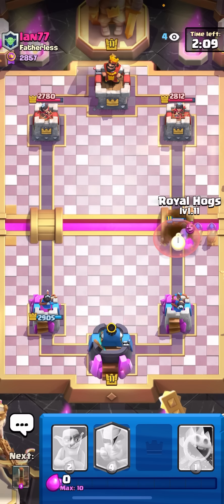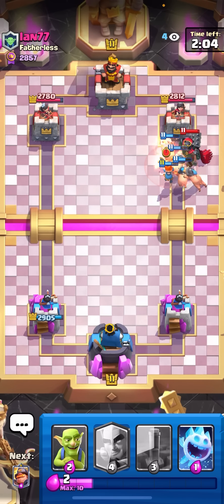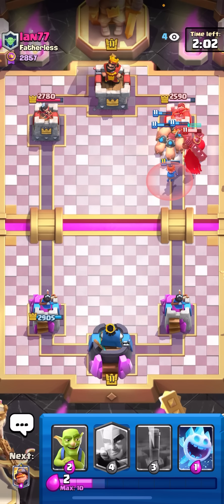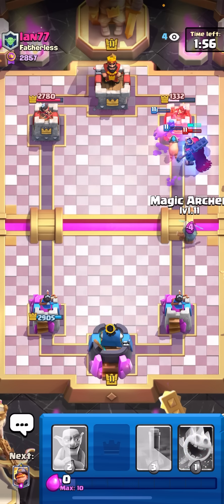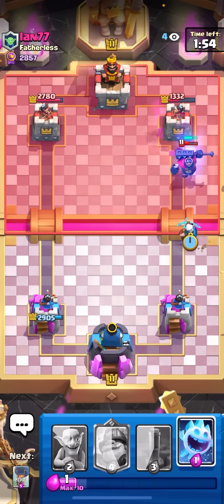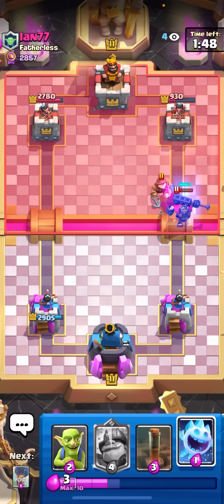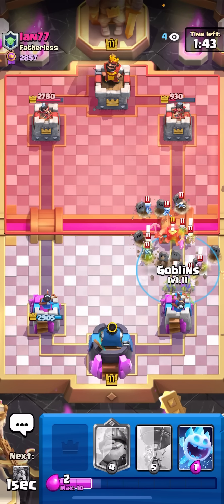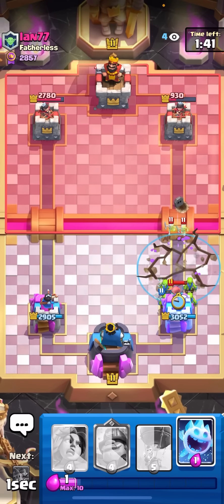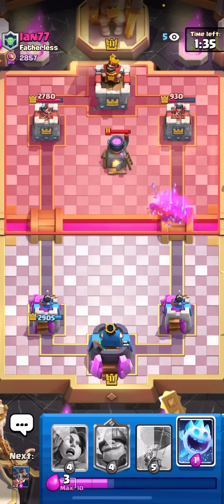I'll go valkyrie on the wizard and then royal hogs at the bridge. He doesn't have furnace, only a skelly king and fire spirits but that's a ton of damage — the valkyrie will pretty much kill it. I'll magic archer at the bridge too because I know he can't punish me; his only win condition is mighty miner. He takes three magic archer shots — that's already game. Ian is so bad. I'll go for goblins on the fisherman, then earthquake since I know he'll set up with the furnace.